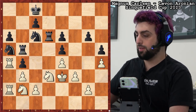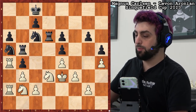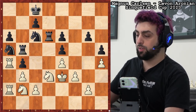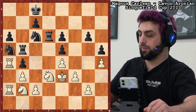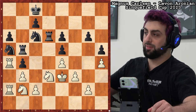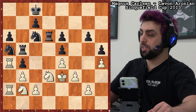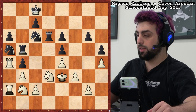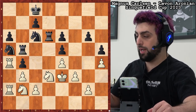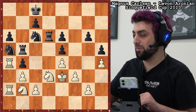This is Magnus against Aronian from the 2013 Sinquefield Cup. This was the last game that Magnus played before his match against Anand — he obviously won that match and became world champion in 2013. So this was basically his last game as not a world champion. Magnus has white here against Aronian. I remember watching this game live and it definitely made an impression on me — I had to include it in this lecture. All I want you to do right now is analyze one move for white.